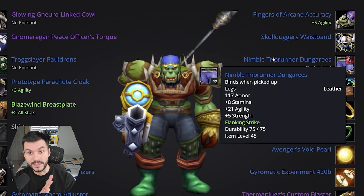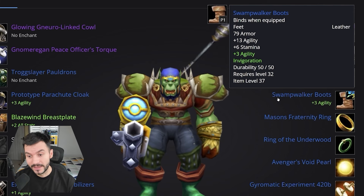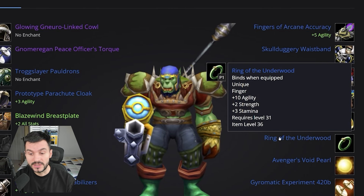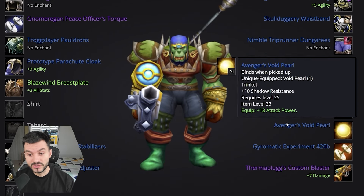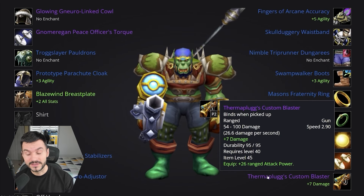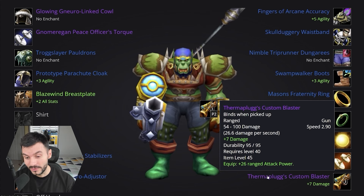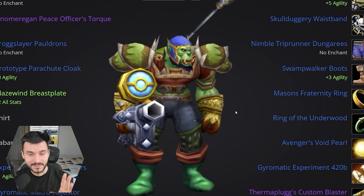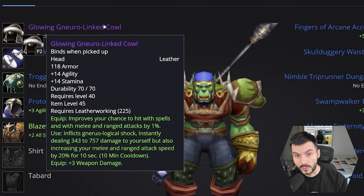For the Pants, the new Trip Runner Daggeris from Gnomer quest — 21 Agility, 5 Strength, 8 Stamina. For Boots, the Swamp Walker Boots — 13 Agility, 6 Stamina. For rings, we went for Agility rings: the one from Zulfarak at 13 Agility and 5 Stamina, and the Ring of the Underwood at 10 Agility, 3 Stamina, 2 Strength. There's also a green ring with 10 Agility at level 40. For trinkets, the Avenger Void Pearl with Gyromatic Experiment 420B — 36 attack power and some attack speed. For the weapon, the Therma Plug Custom Blaster, the epic gun from Gnomer — 54 to 100 damage, similar to the bow from Maraudon. Keep in mind sets are not in final form; the Electromagnetic set might receive some Agility, so things might change.